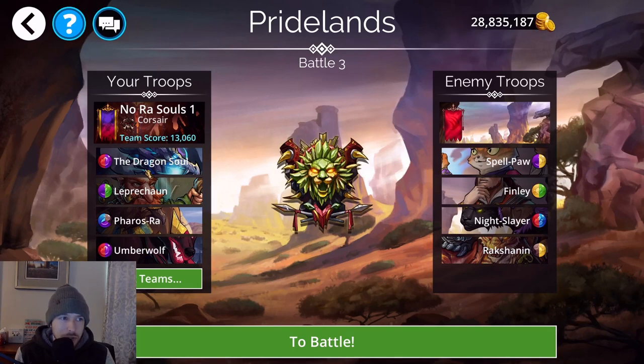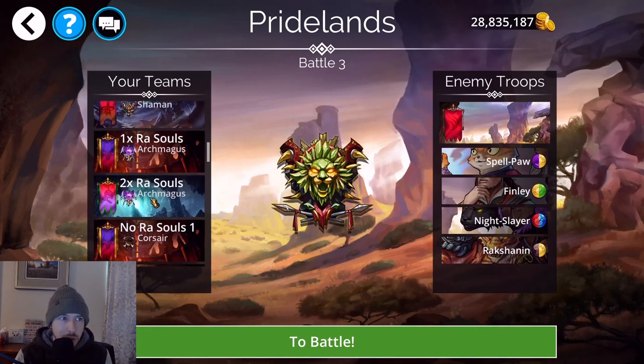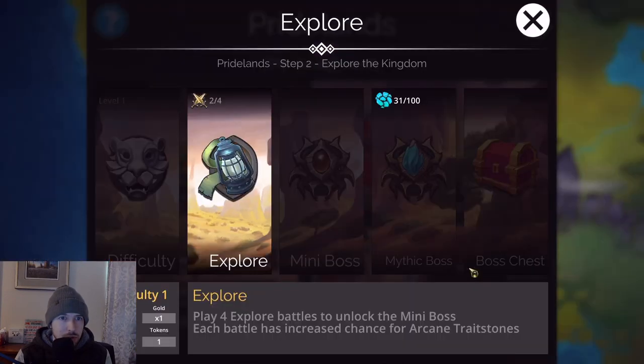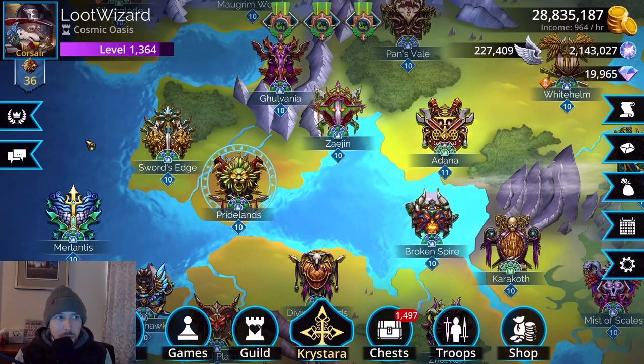So there are different soul farming teams with and without Pharaoh's Ra. I definitely recommend staying at Explorer level one — battles go much quicker and you won't get any more souls at higher difficulty. Those are most of the teams I've used or recommend for soul farming.